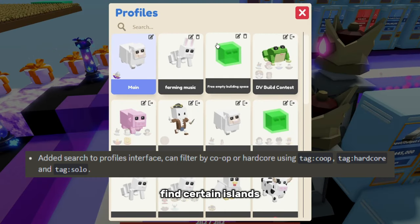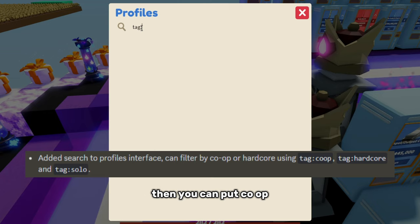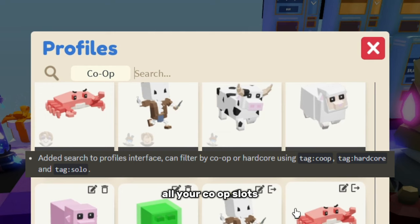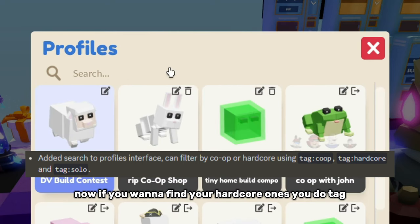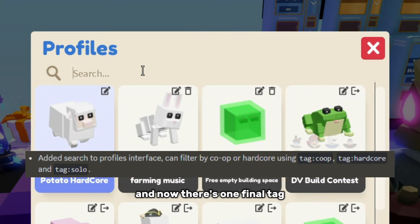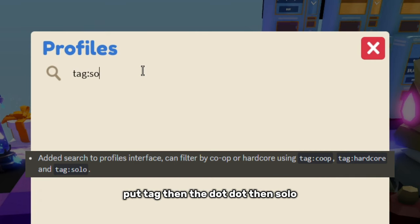In profiles, you can actually find certain islands. Say you made a co-op, a hardcore island, or a solo and you just want to find all your co-op ones. You can use tag, then the colon, then put co-op, and it will find all your co-op slots. If you want to find your hardcore ones, you do tag, colon, then hardcore, and there we go. And the final tag is tag, colon, then solo — that finds all your solo ones.